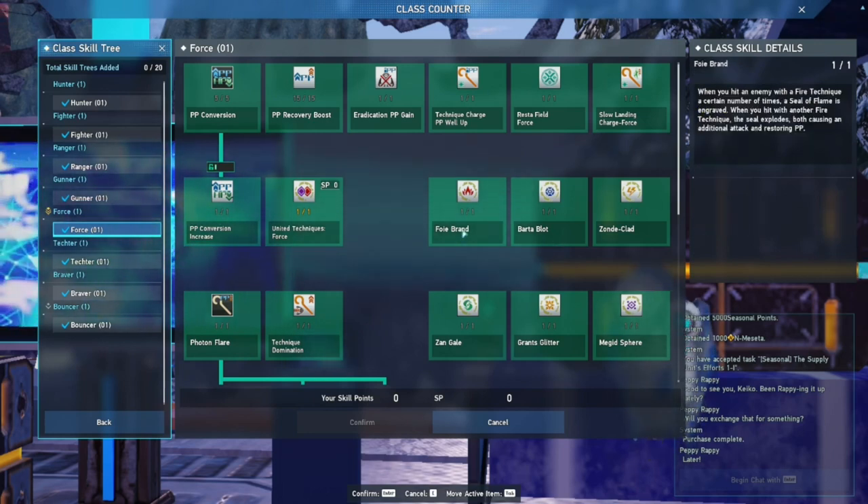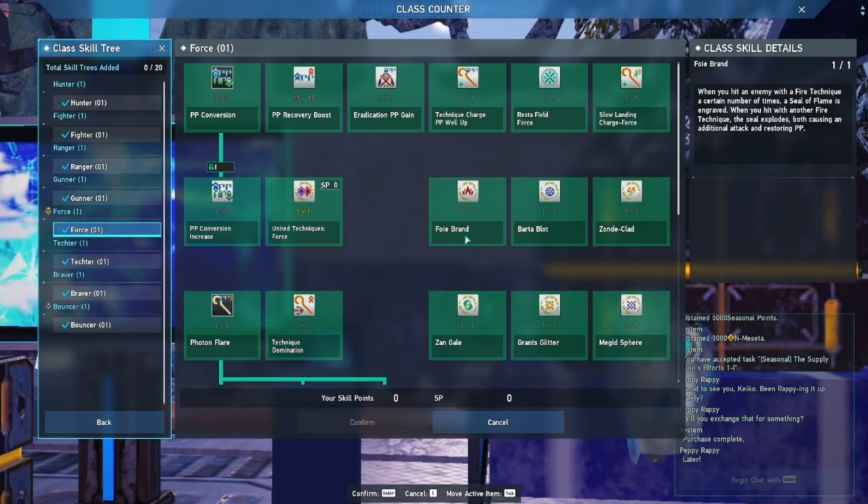Now let's focus on spell tech mechanics. Foley Brand was released alongside Kavar, so fire finally has its own mechanic. Whenever you hit with your fire techniques — Foley and Gifoley — enough times, a triangular Brand appears on your enemy. Then you cast a fire spell at them and the Brand explodes, dealing additional damage.